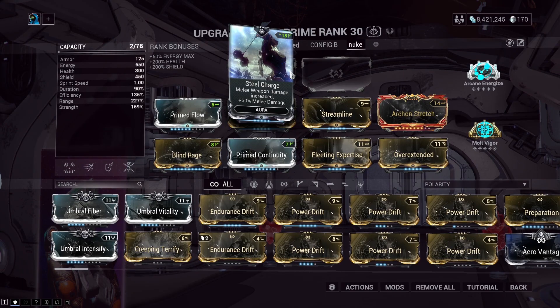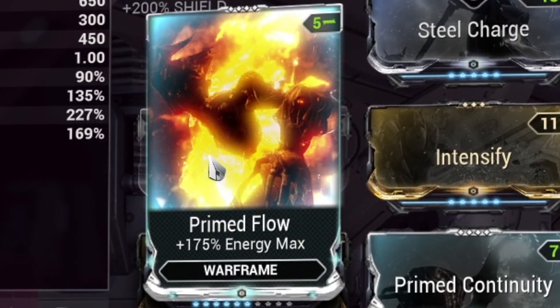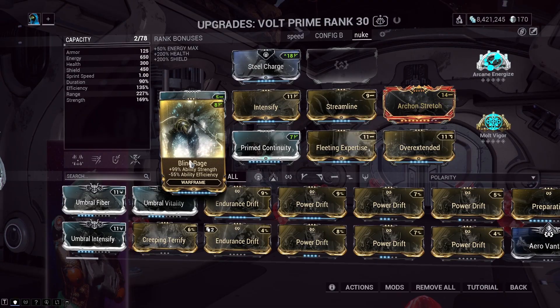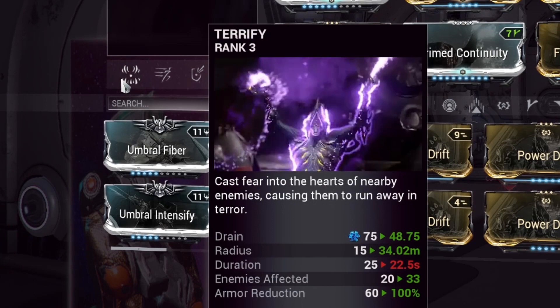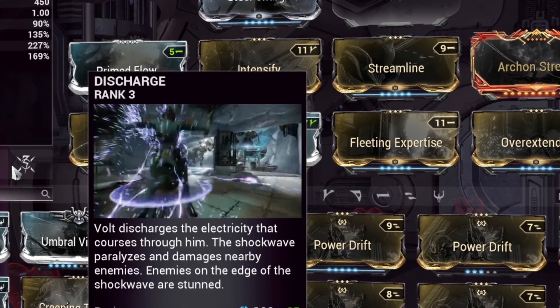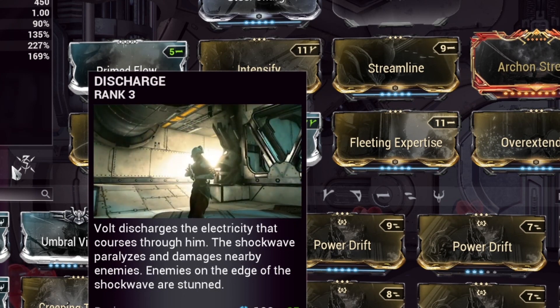We have Steel Charge which gives us even more mod capacity. We don't really care about the melee damage as we are going to nuke enemies, but Steel Charge is the best aura mod that gives us more mod capacity — more mod capacity equals more potent Warframe abilities. Next we are using Prime Flow for a bigger energy pool and less restriction on what abilities you can use in one instance. Next we are using Intensify and Blind Rage for more Power Strength. The more Power Strength we have, not only does Discharge deal a lot more damage, but it also scales Terrify, meaning we cast Terrify once and all enemies' armor is reduced. Remember, the downside with nuking as Volt is that electricity does not scale well against armored units, so by stripping their armor you can take out much higher level enemies.